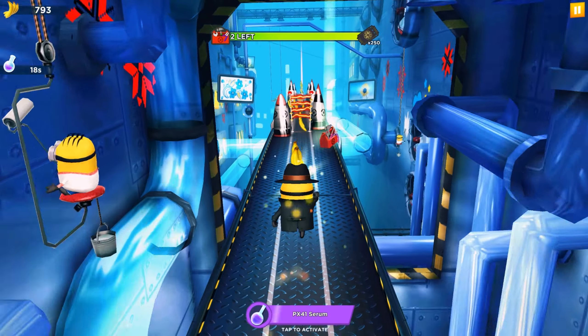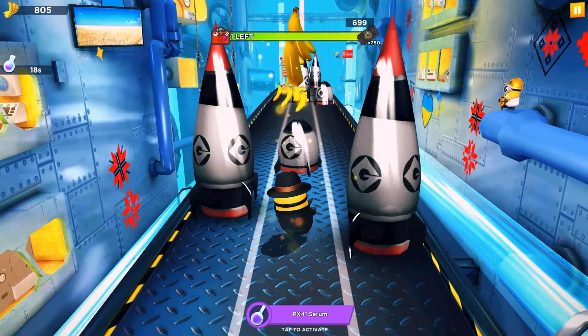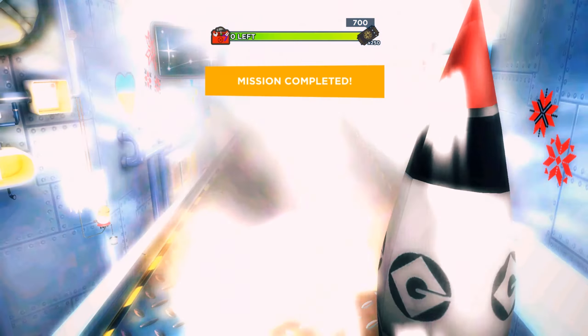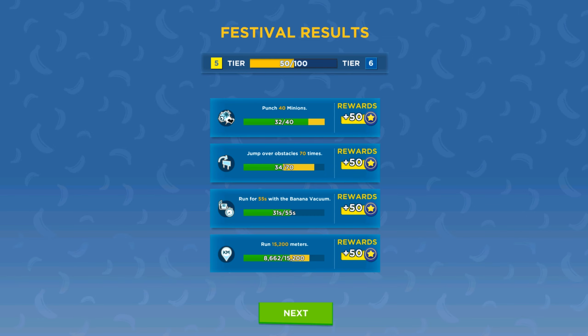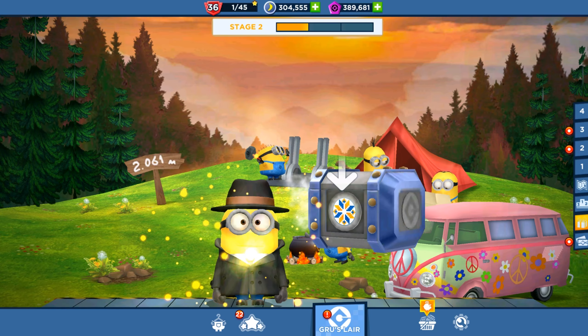Every day we are going to show you new different milestones — one challenge with different outfits. Today we played chapter 24 in Gru's lab against Vector with Dr. Minion. There will be more videos with different versus game modes and more. Now it's time to open the first stage reward for Minions in Ukraine special mission.